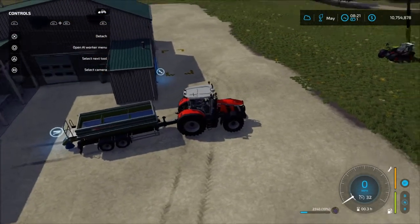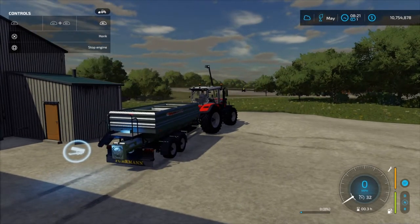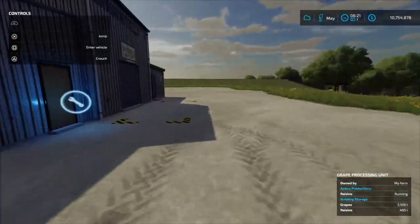So let's go ahead and unload these grapes. You just back up to this little point right here and they'll dump out the back of the trailer. So now we have grapes running.